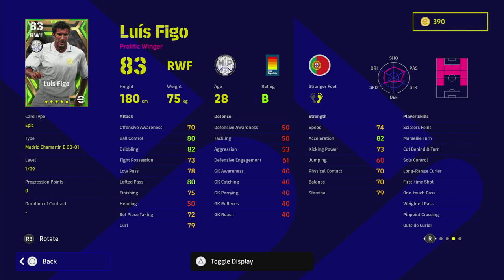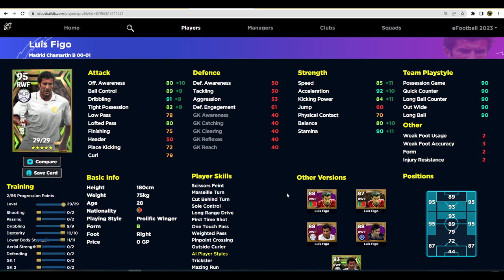V2.4 changed a couple of things with the meta. With Figo, there are obviously multiple ways to train him. On eFootballDB, he's got really good dribbling, ball control, acceleration, stamina, and balance — everything looks perfect. You can play him as the perfect link-up man on the wing who can take on players. But if you look deeper at his individual stats, there are some concerns.